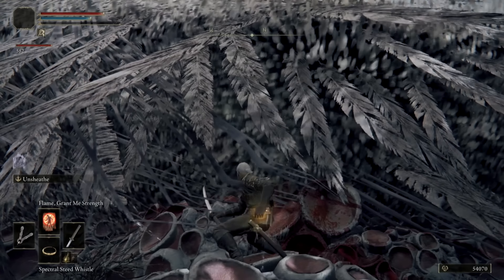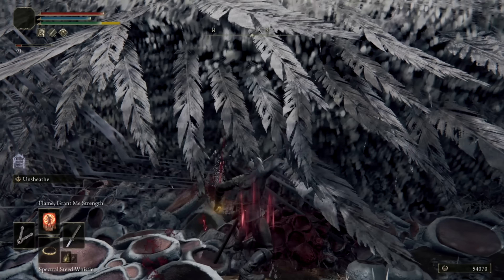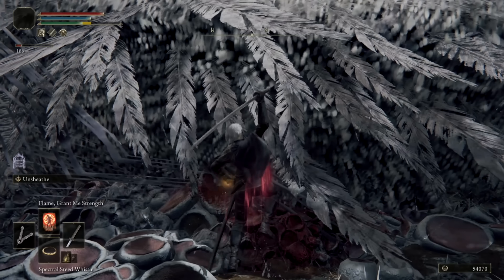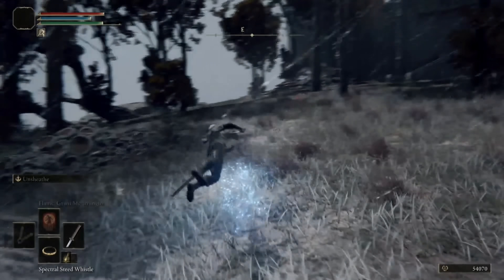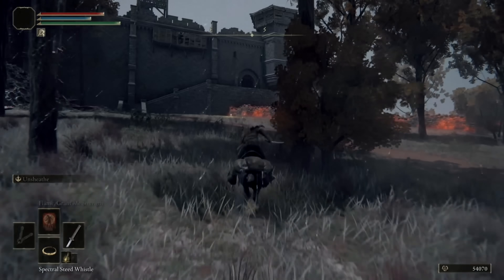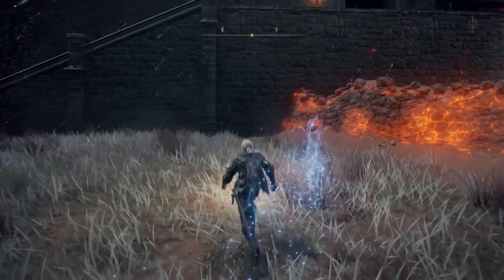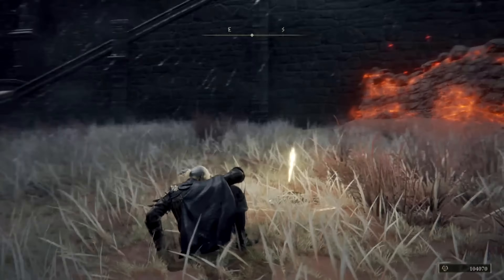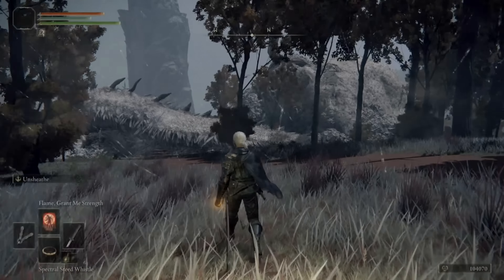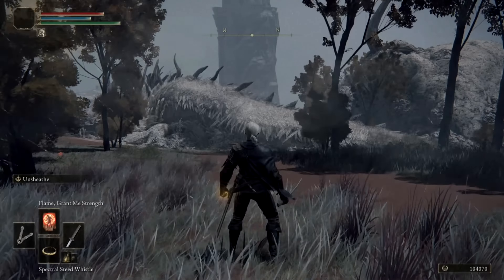Once you bring the dragon's hit points down to zero, you'll need to immediately hop on Torrent, ride to the Site of Grace, and rest before the dragon completely dissipates. If done correctly, you'll receive the 50k base runes for the kill, and the dragon will still be in its original position very much alive for you to rinse and repeat. If done incorrectly, the dragon will be dead for this playthrough and won't be back until the next. If you're worried you'll mess this up, we recommend backing up your game by manually saving — we'll leave a link in the description for how to do that.